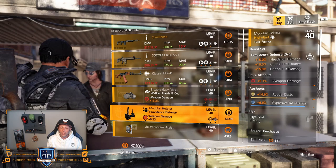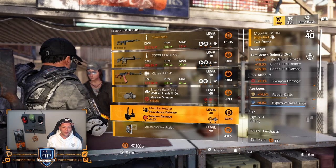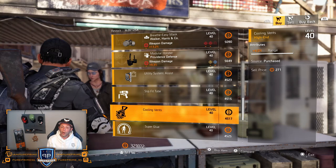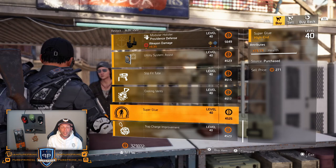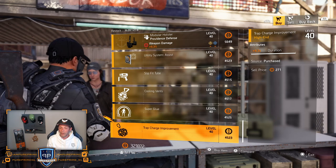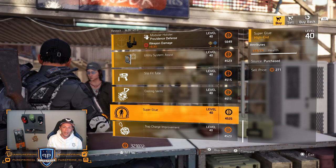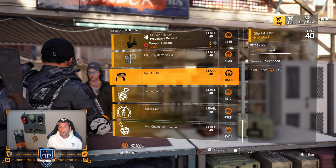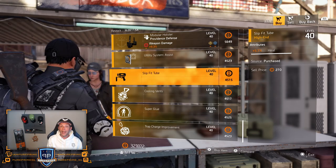Then over to the Providence Holster: 9.3% weapon damage, 14.9% skill repair, and 8.8% explosive resistance. Then the mods: 16.4% repair skills, 5.7% heal for your chem launcher, 4% range for your hive, 15.1% health for your pulse, and 4.3% duration for your shock traps. These are pretty decent, but still the open world will treat you better. That 5.7% heal is maybe something to buy, but go to the open world because the farming got a pretty nice buff.